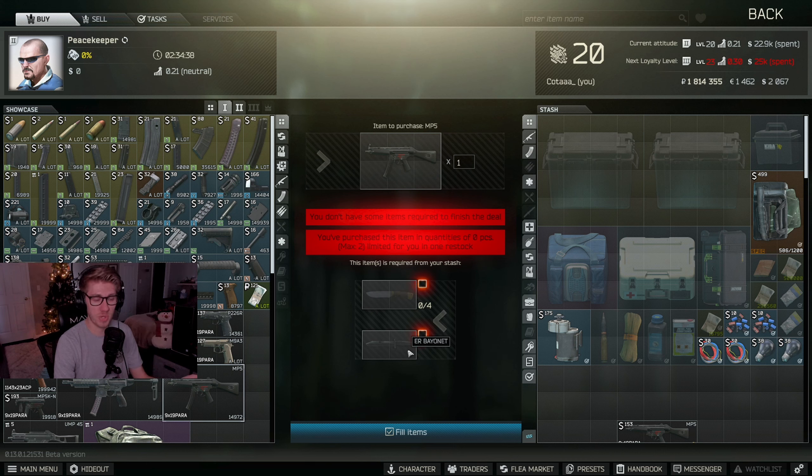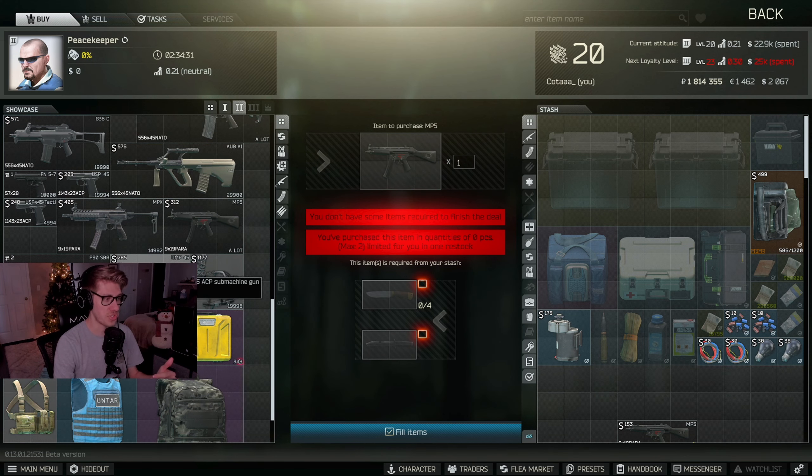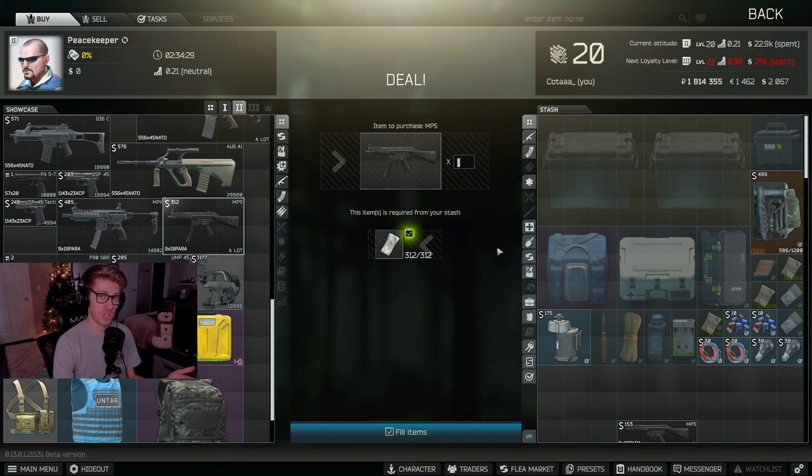You can find those on your scav - most of the time you will spawn with a brown-handled knife, and sometimes you'll spawn with a bayonet or you'll just have to find it yourself. Or you can wait until you get Peacekeeper Level 2 and just purchase it for 312 USD. You've also got the flea market or you can find it in raid.